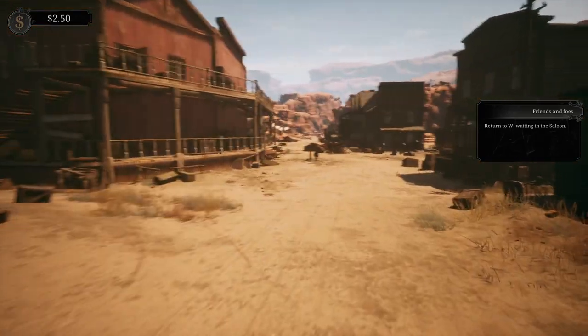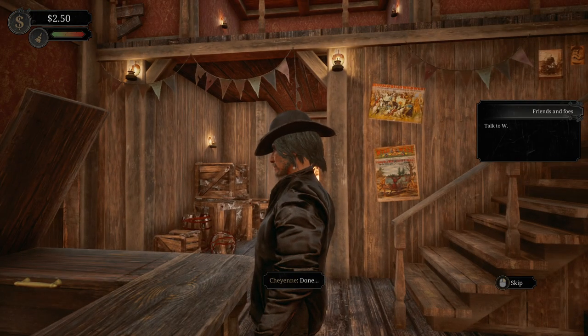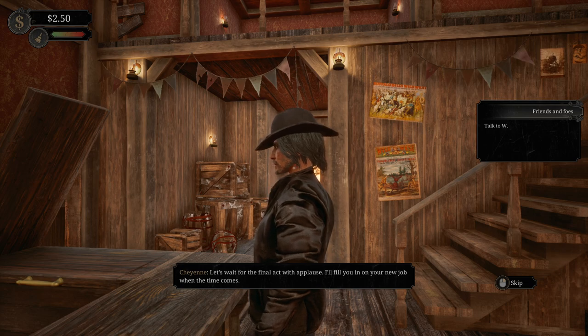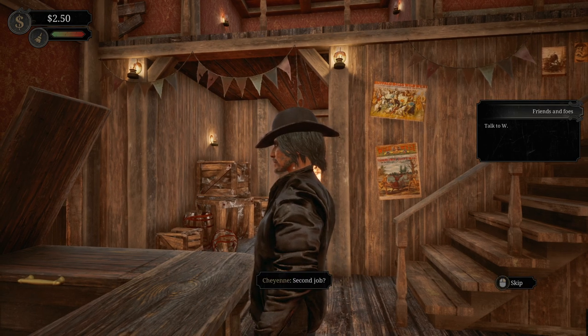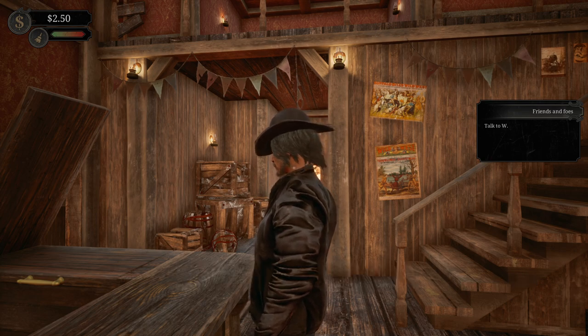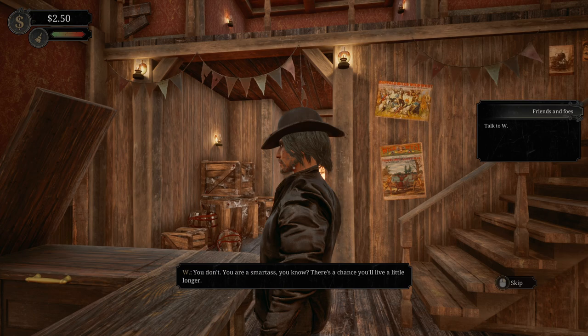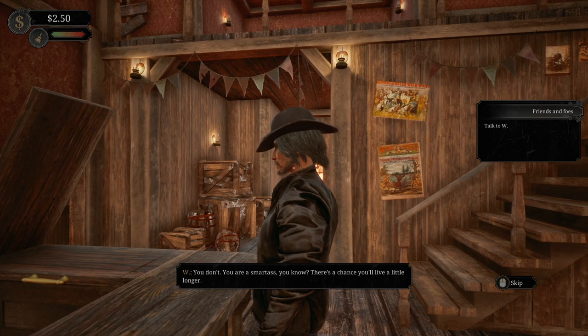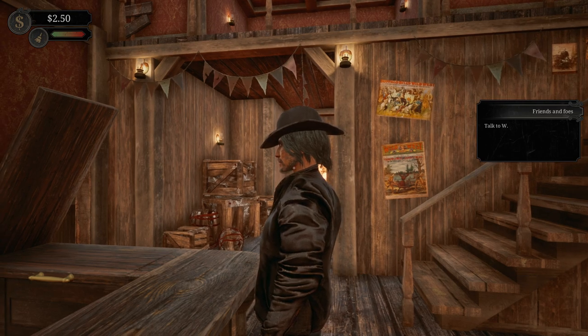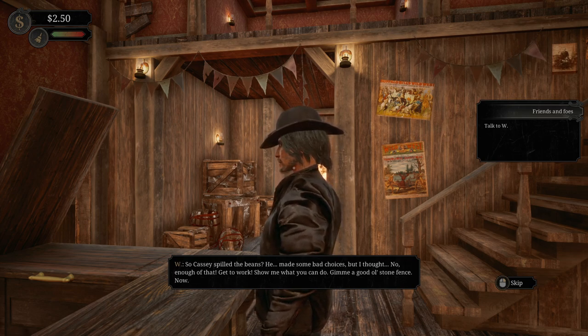Turn to W waiting at the bar. 'Done. I'll fill you in on your second job when the time comes.' Second job? I'm a barkeep here! 'You'll hear a whistle and see me at the window on the balcony - that's the signal to head to the barn. Understood?' I'm not a dog, but I guess I don't have much of a choice. 'You don't. You're a smartass, you know - there's a chance you'll live a little longer. Longer than the previous owner.' So Casey spilled the beans? 'He made some bad choices. Get to work - show me what you can do. Give me a good ol' stone fence. Now.'